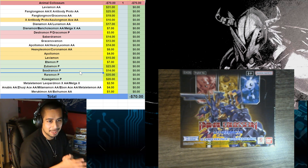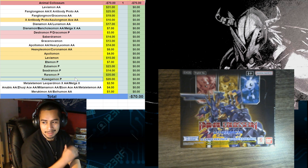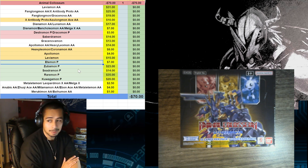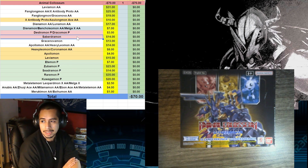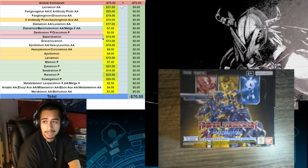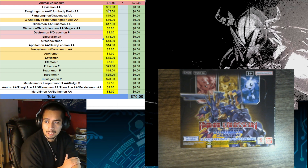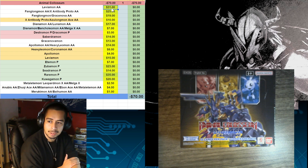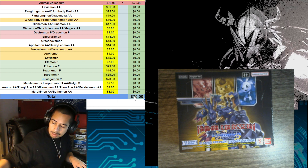Depending on the promo that comes out of this box, we may or may not end up making our value back. If we get a Raremon, which is not a significant card — I didn't put it up — we are going to be in an uphill battle. We also have the second box topper being Savidramon, which is pretty good. If we get a Raremon-Savidramon combo, we're doing really nice. We're going up against the $70 cost of the box, and most of these cards are about what they should be right now, including Leviomon at around $31.